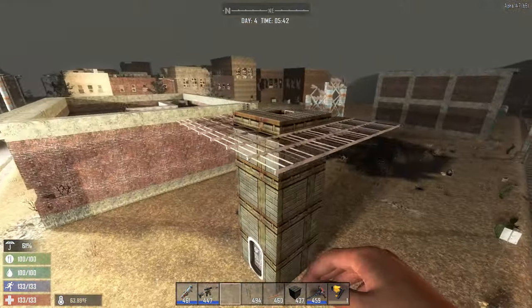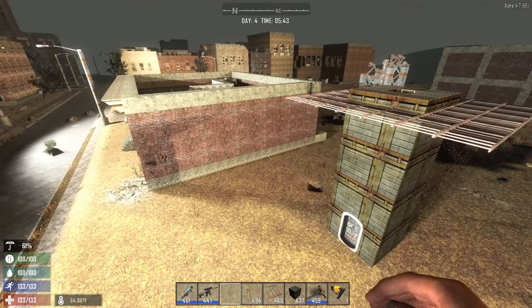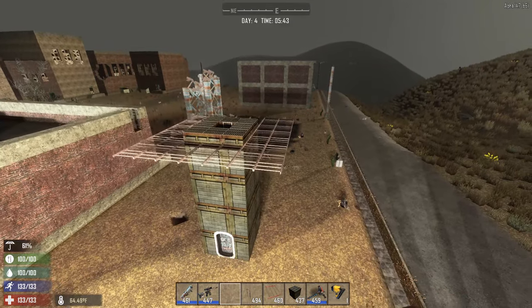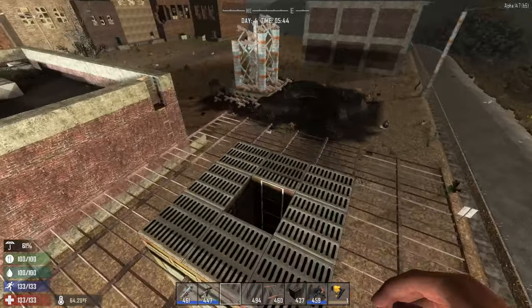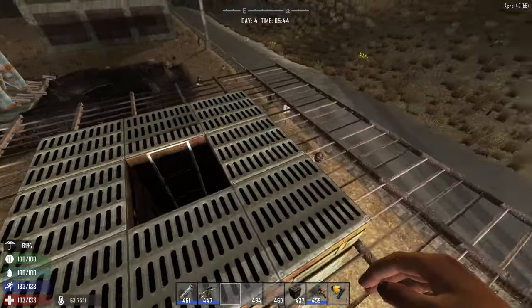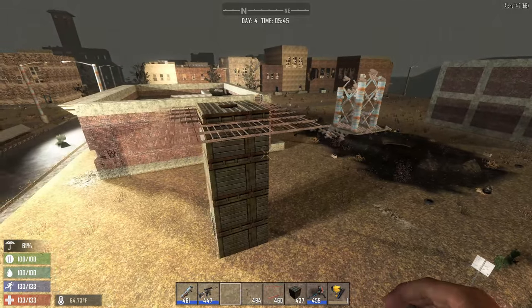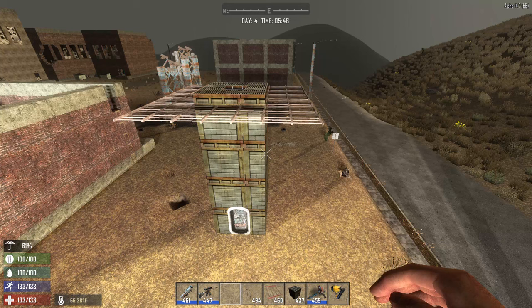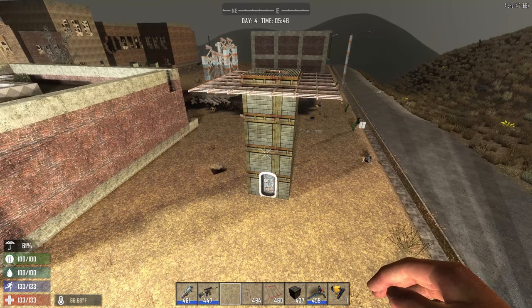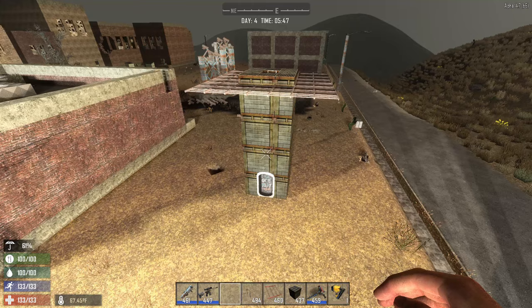We could also add a roof to this. As you can tell it is currently raining — you can see the umbrella symbol in the bottom left at 61%. We could add a roof very easily: just add a post to each end, go up a little, build some blocks in the center, and you have a roof you can stand under to keep dry. You could also put a campfire under there to save yourself from the rain and the hypothermia that comes from it.